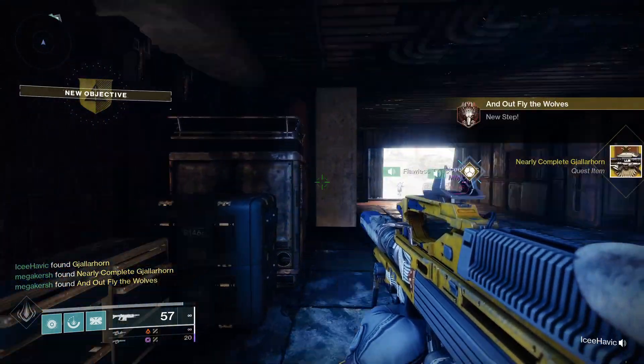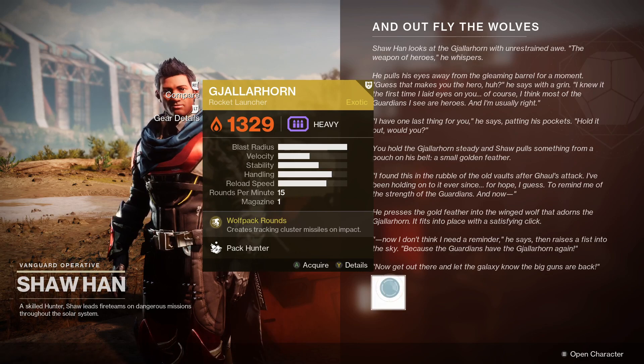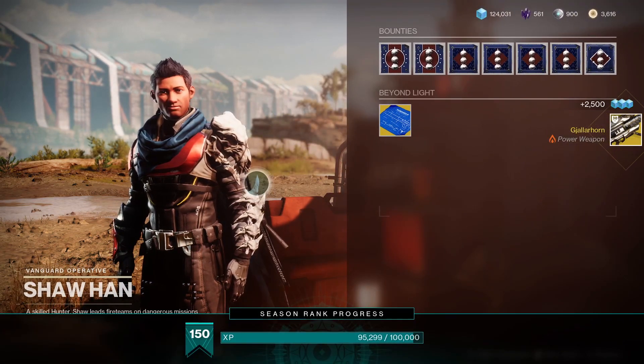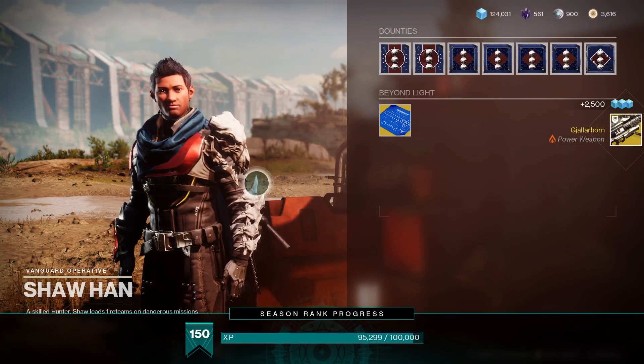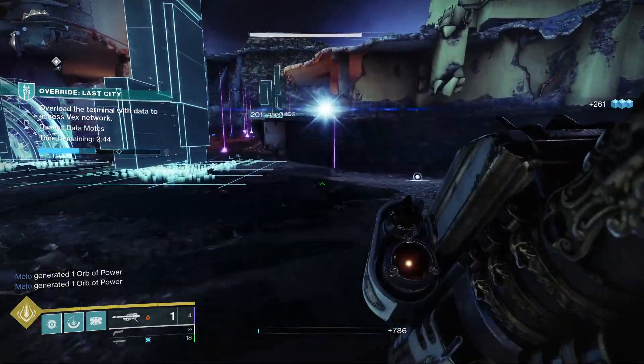Head into that room and reassemble the pieces of Gjallarhorn. Then finally, step nine: pick up the Gjallarhorn from Shoran. For the final step of the quest, go to Shoran, pick up the Gjallarhorn, and then head out into your favorite activity to test out your new power exotic rocket launcher — one of the most iconic weapons in the game.